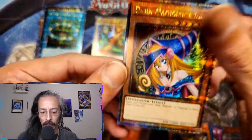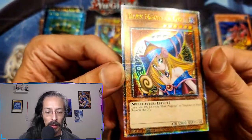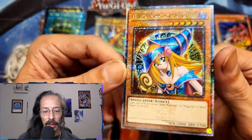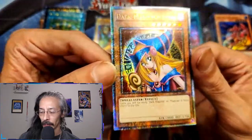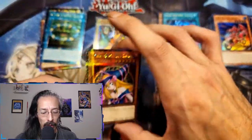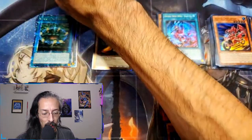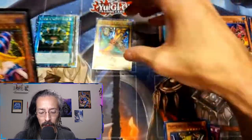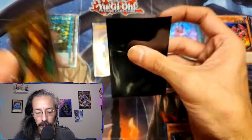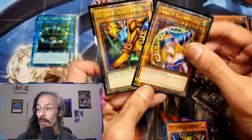Oh man, hold on. We are just going to appreciate this. Alright — you two specifically, immediately going into sleeves. So two so far — I need her prismatic secret and I need three different Exodia pieces. But man, if that's how the box is starting... hmm.